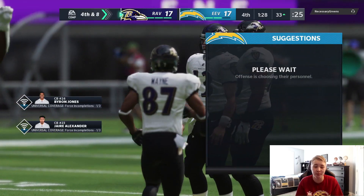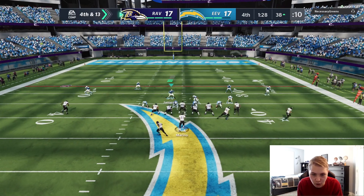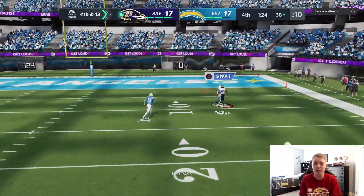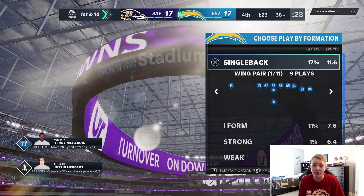Denzel picks it off! My user play was terrible but that should have been a pick. I want to keep Jaire in coverage. I'm going to be watching the pulse route — he lobs that thing, I try to swap, it's overthrown. Instead of taking his field goal, we're getting the ball back to go down and win the game — a minute 23 and two timeouts.